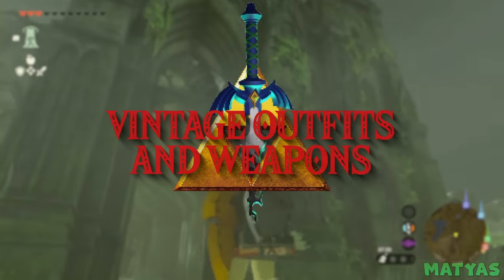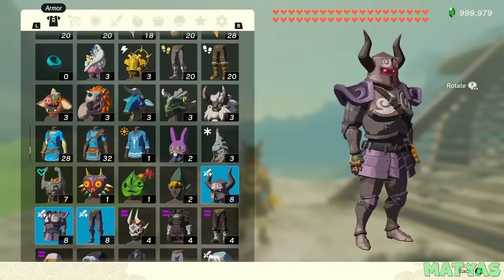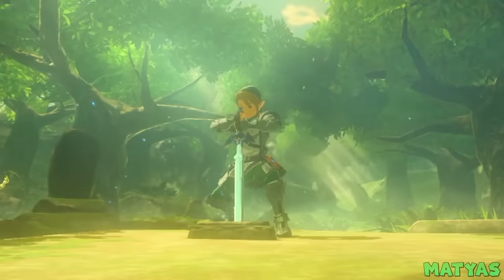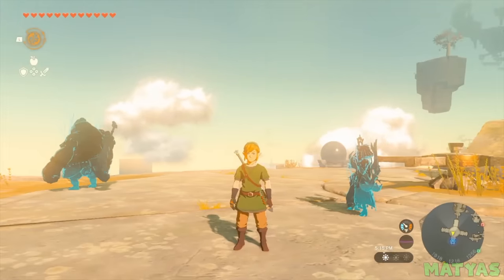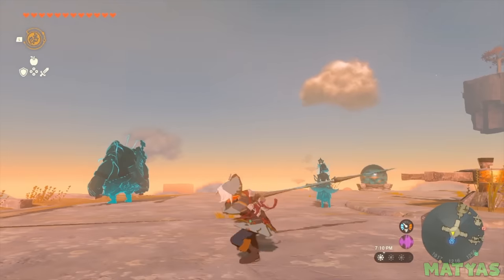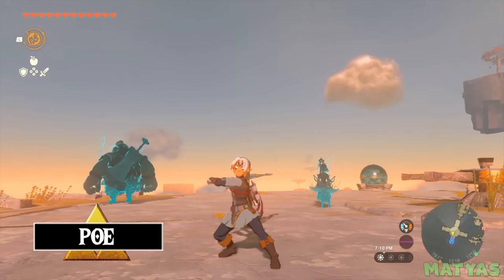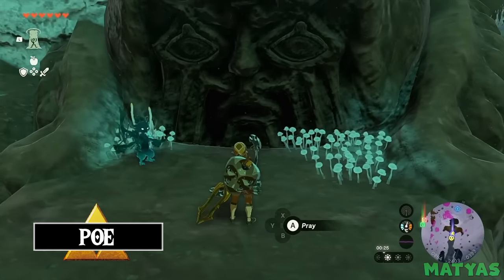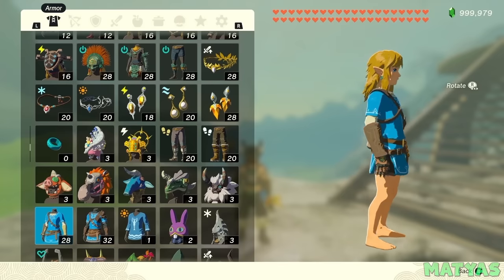Vintage Outfits and Weapons. You may have seen clips of players running around Tears of the Kingdom wearing outfits and weapons from older games. These secret outfits were first thought to only be obtainable using an amiibo. It turns out that a variety of different outfits for Link can be obtained by trading poes at bargainer statues found all over the world. This includes the famous blue tunic from Breath of the Wild.